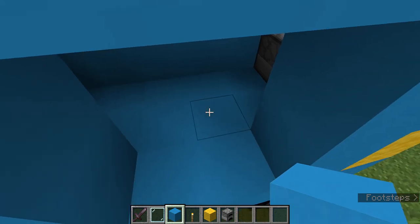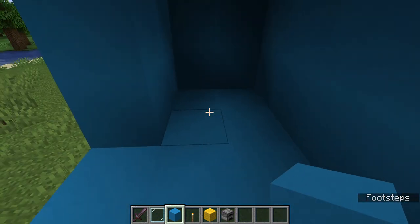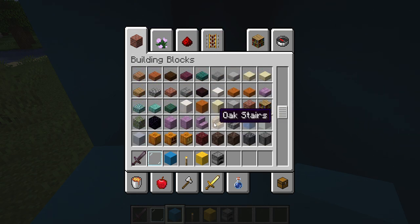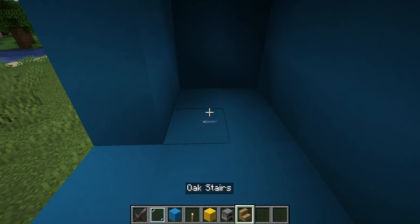We have to use stairs for the seats. Let's find the stairs — oh yeah, let's use these stairs — like this, like this.